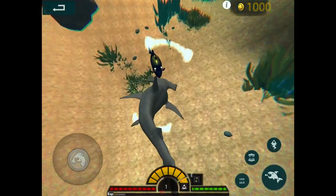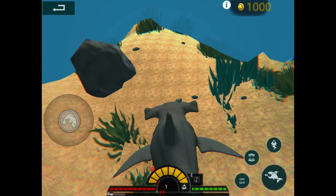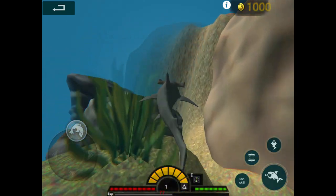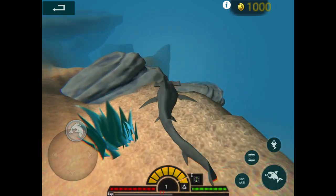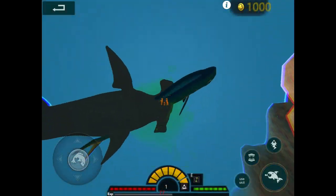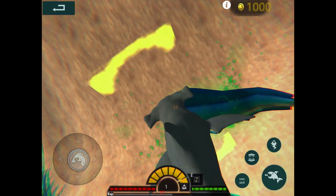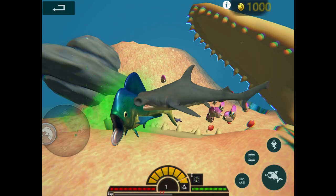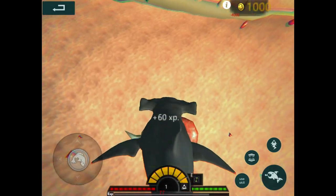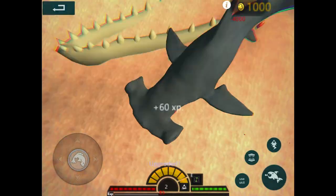There's some trigger fish - that's giving me not too much experience, and I can't even swallow that yet, which is kind of crazy. I think there's mahi-mahi around here. There's one - I can probably take this guy out. Yeah, he's running away. Don't run - swim! I killed it.